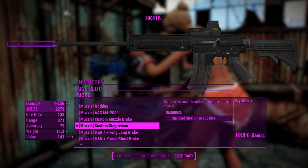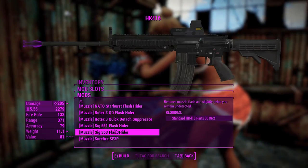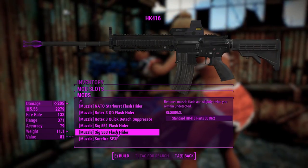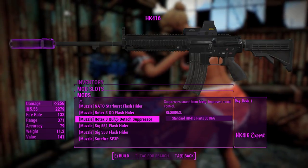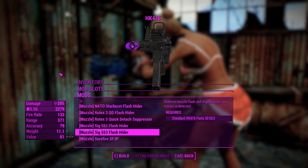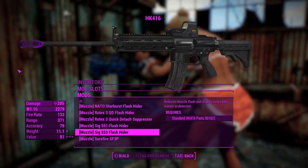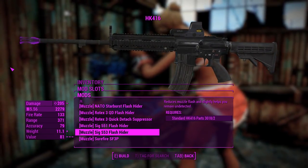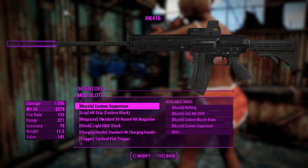Now for the muzzles, we'll go for a suppressor just to boost our damage even more using the Ace Operator. There are a couple more suppressors, but a lot of these are actually muzzle flash hiders. These actually help you out a little bit, since the muzzle flash won't give you away, so you can get a little bit more sneakiness out of it rather than having no muzzle or a muzzle brake at all. That's a nice little touch.